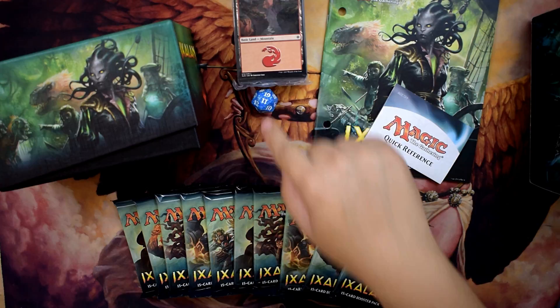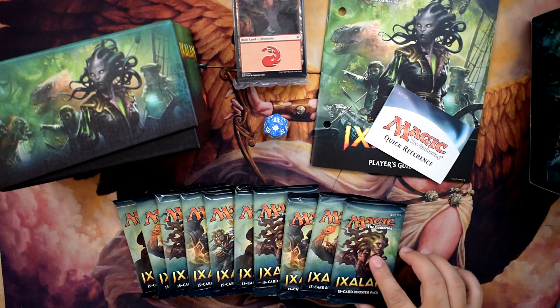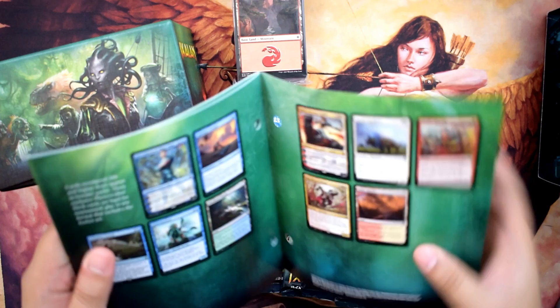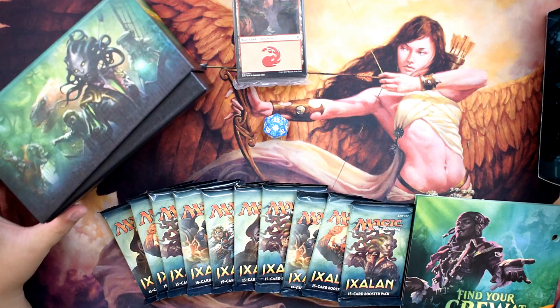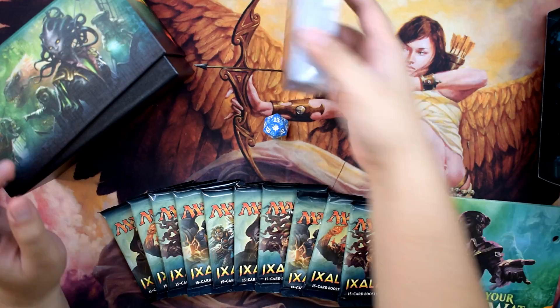We have the d20 dice with the Ixalan logo — I think it's a ship's wheel for the pirate theme — and we have the 10 booster packs. I can feel the dinosaurs roaring inside! We also have the player guide showing all the visual spoilers of cards in the set, which is handy for our search. We got the storage box with a slant design, which looks pretty cool. And of course the basic land pack. Without further ado, let's start opening packs!